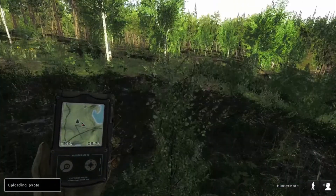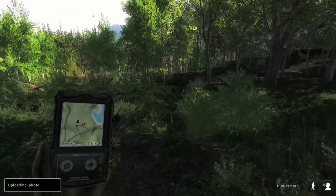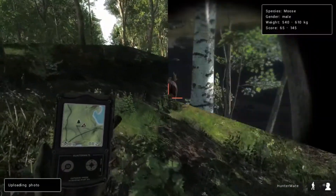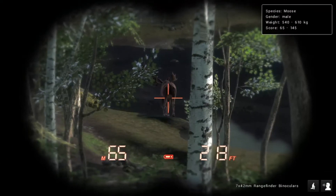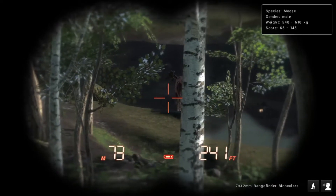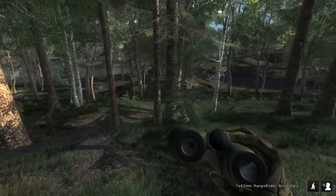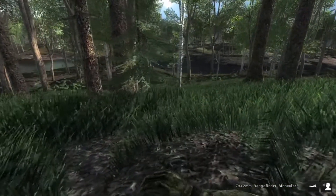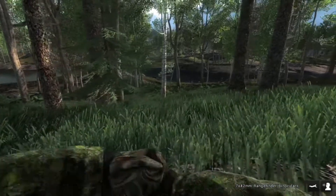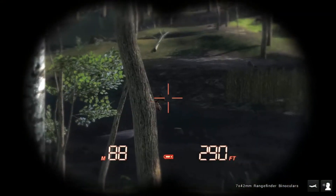Now we just need to find a big moose. Let's get the GMS rolling again. Well, it isn't a big moose but it's a moose. And I don't think that he's going to make the eight typical points on each side of the rack. Let's see.